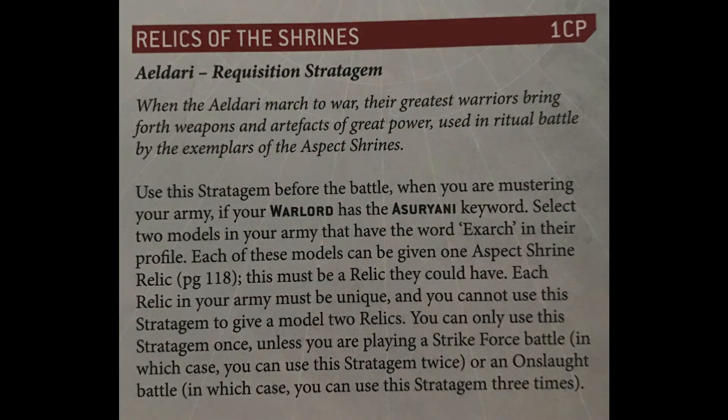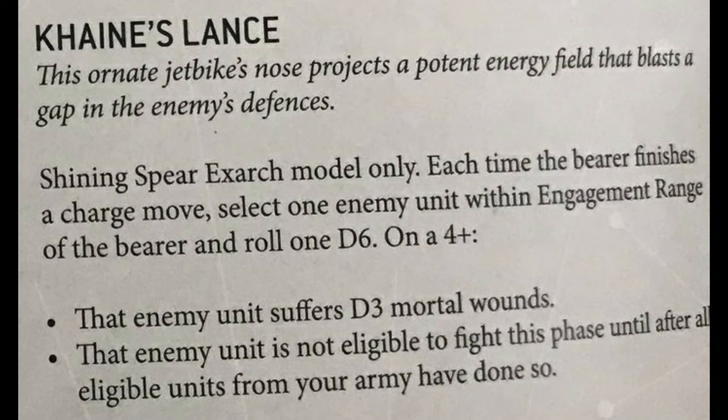The Shining Spear Relic is called Kane's Lance — it's an ornate jet bike that projects a potent energy field. It only works for the Shining Spear Exarch model and each time the bearer finishes a charge move, select one enemy unit within engagement range and roll 1d6. On a 4+, the enemy unit suffers d3 mortal wounds and that enemy unit is not eligible to fight this phase until after all eligible units from your army have done so — essentially fight last.